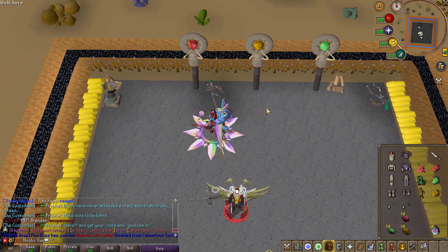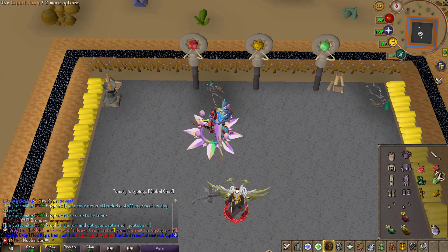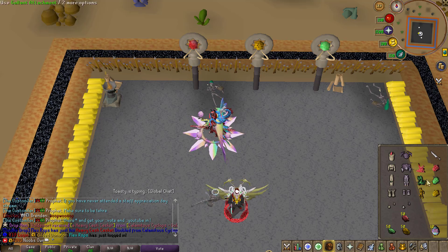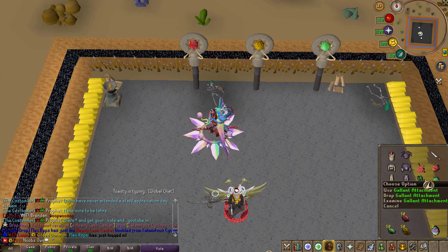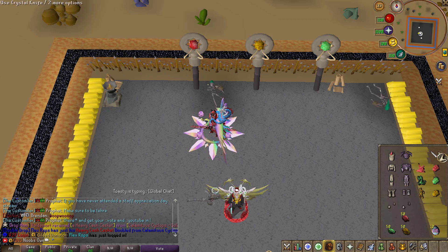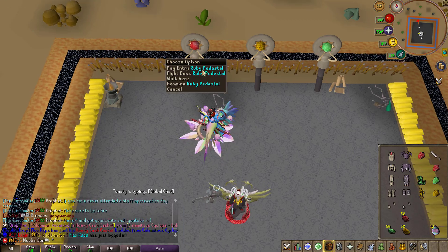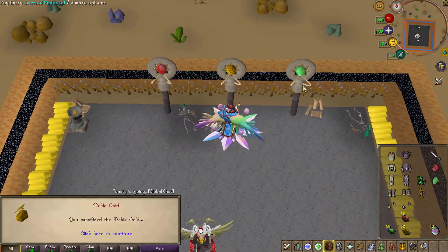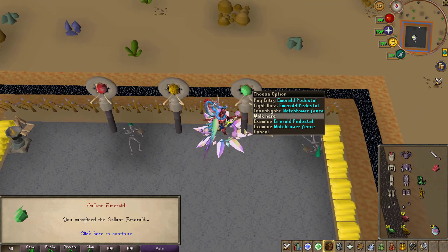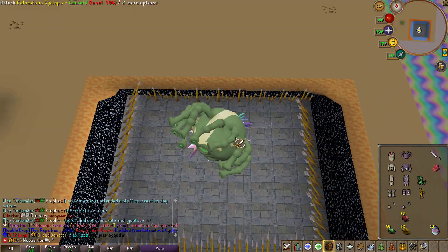The crystals you need are the Expert Ruby, the Gallant Emerald, and the Noble Gold. You can obtain those by using a crystal knife on an Expert attachment, Gallant attachment, and Noble attachment respectively. Once that is done, you can pay the entry for each pedestal — the ruby, the golden, and the emerald pedestals — then right-click Fight Boss.